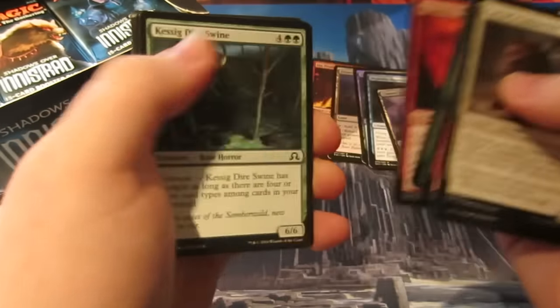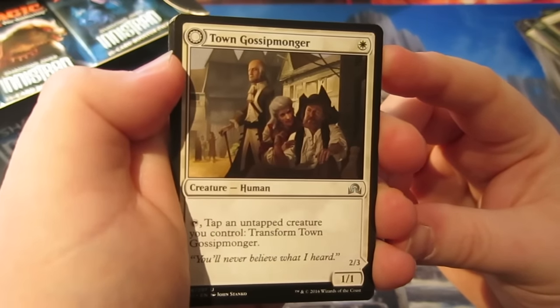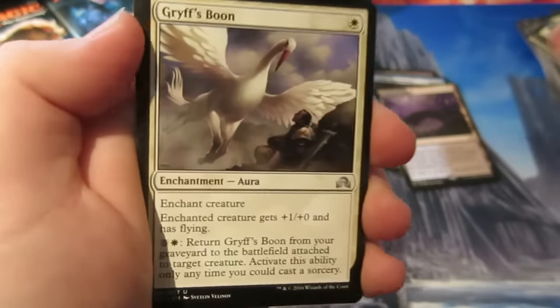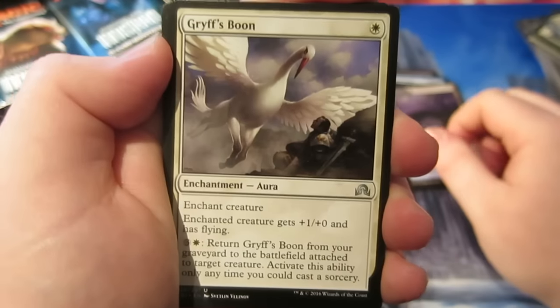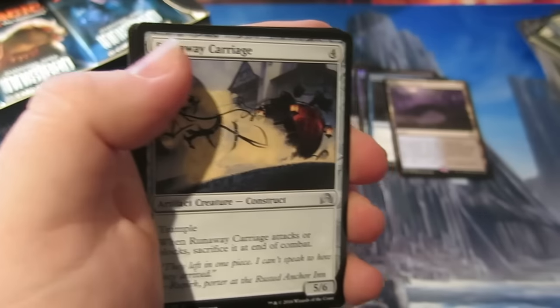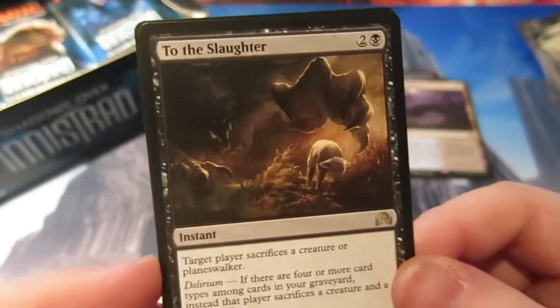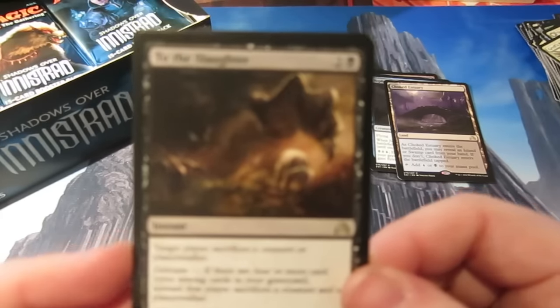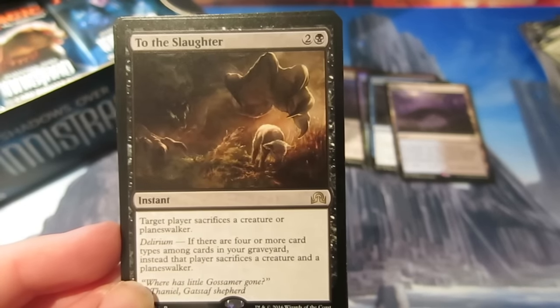Get through these to some uncommons. Town Gossip Monger — seen that in play today in Mono White Humans. Compelling Deterrents, Gryff's Boon — great card, been playing with that in MTGO in my Mono White Humans budget build. Runaway Carriage. And we get a nice To the Slaughter — good for control players. Target player sacrifices a creature or planeswalker; if it has Delirium you can make them sacrifice a creature and a planeswalker. Pretty sweet.